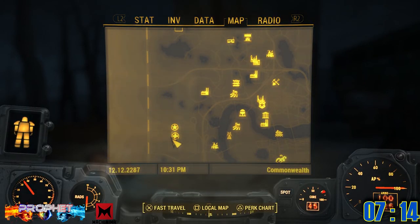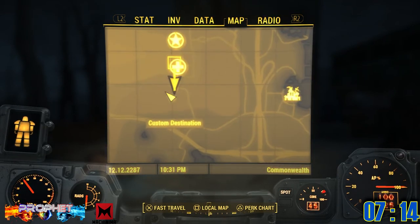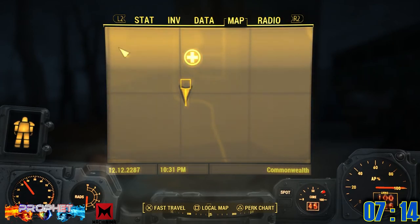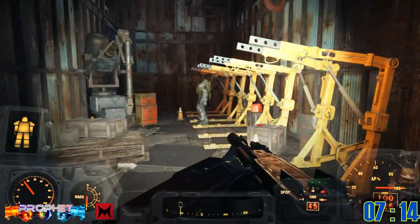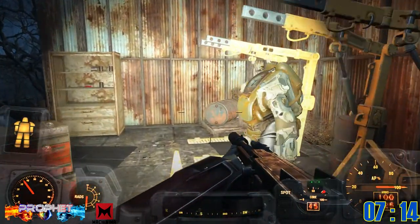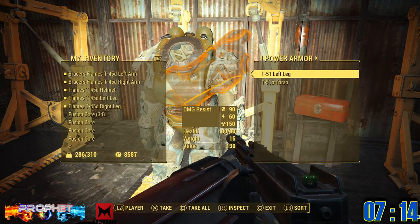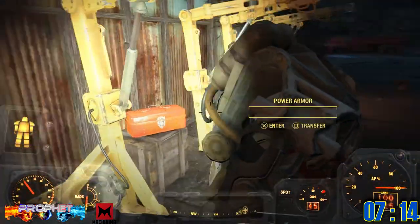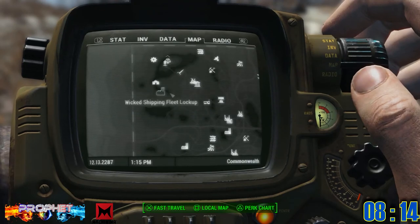Power armor number seven can be found directly south of Sanctuary, below Greater Mass Blood Clinic. This power armor is fairly easy to procure and has a few armor crafting spots nearby in case you want to work on your power armor while you're there. Since I came here already wearing my own power armor, there was no fusion core in this one for me to take.